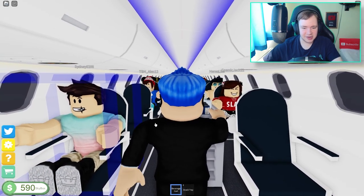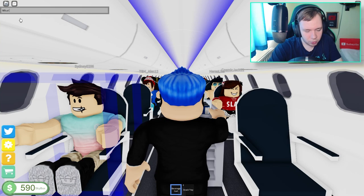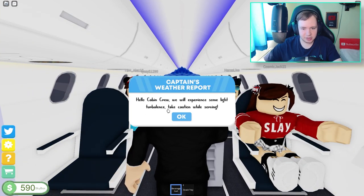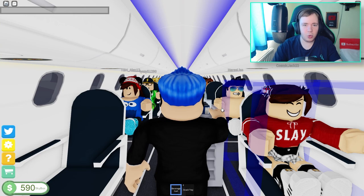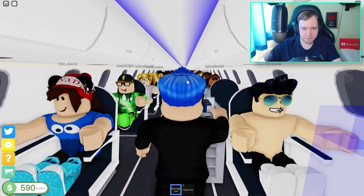To serve passengers you need to click on them and then actually type out in chat what they want. So I go ahead and type 'what would you like to drink today' and they'll just reply — they want a water, so then you give them water. The captain's report comes in about light turbulence. You can find the sweet spot to click them, usually around the shoulder.